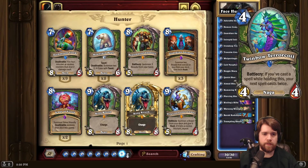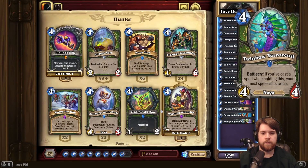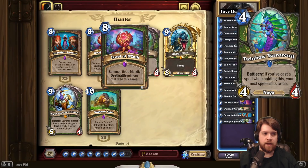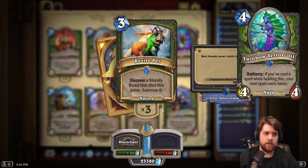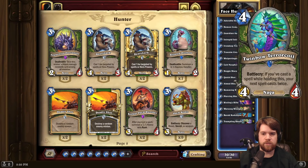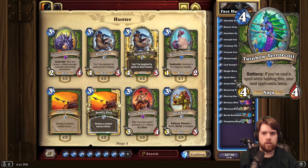But you can also go even bigger than that. We're losing Jewel of N'Zoth — does Hunter even keep any big spells that are relevant? I think all of their big spells are rotating. But in theory, if we got something like a Nagrand Slam or a Jewel of N'Zoth, you could also copy that with Twinbow Terrorcoil, which would be pretty sick. Actually, maybe a good candidate would be Revive Pet — it's not that expensive, but it's a very high-impact thing to do with your Twinbow Terrorcoil. A lot of flexibility out of this card. Probably just too slow for a Face Hunter deck — like, if you wanted to use this to copy a Quick Shot, you'd rather just play Life Drinker or Baba Naga. But certainly a card with potential.